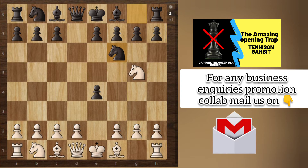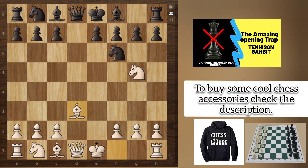Now we will play d3. Black will surely capture this because black is already a pawn up and it is difficult to capture the center for black. So black takes, and we will take with the bishop.